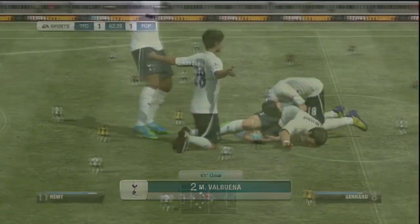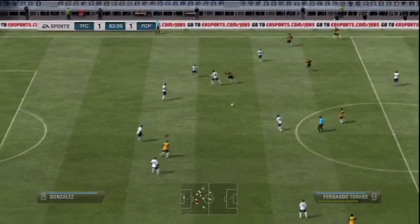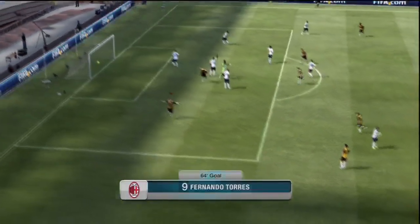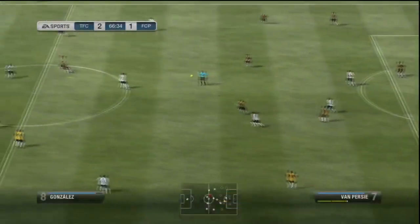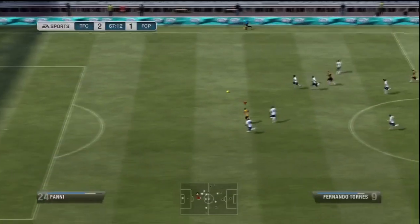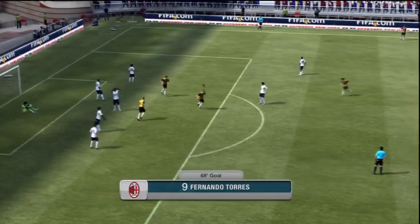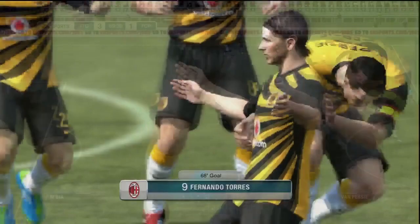We take the lead again after that through Torres — he was just the man of the match. Some good passing, Torres finds some space, and that's a nice flicked finesse shot into the corner of the net for his second. He picks up his third as well — good ball from Van Persie, first time to pitch Torres, who chops and finishes it with his weak foot across the keeper to pick up his hat trick in the 68th minute.